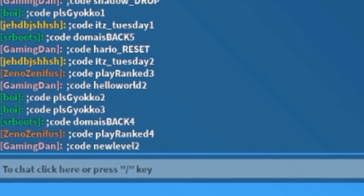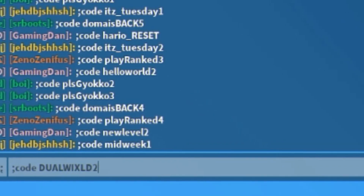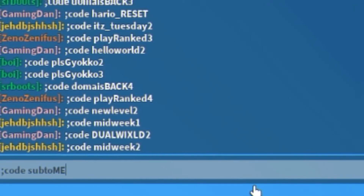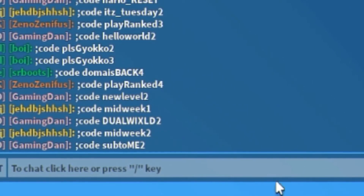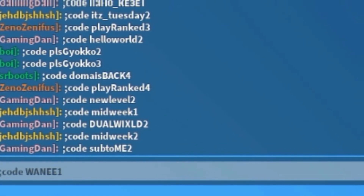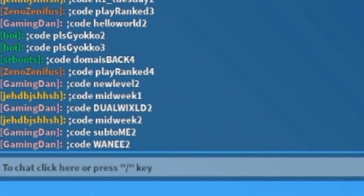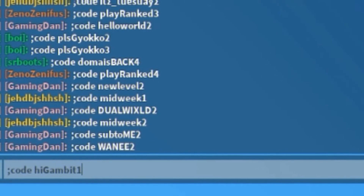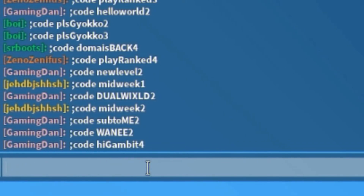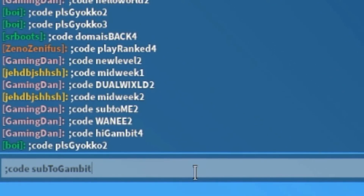Then we have dual1 and dual2. After that, subtly1 and subtly2 — and make sure you subscribe to the channel, it's a road to one million. Then we have cunning1 and cunning2. Next is high_gambit1 through high_gambit4 — so codes 1, 2, 3, and 4 will all work. And finally, sub_two_gambit1 through sub_two_gambit4 also all work.